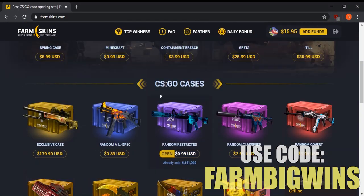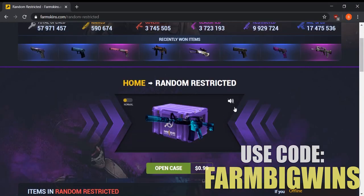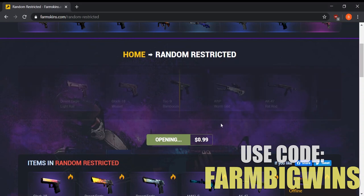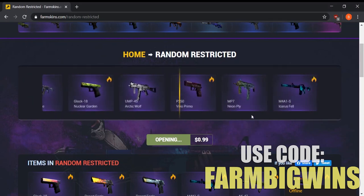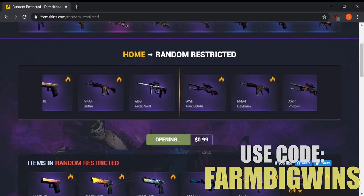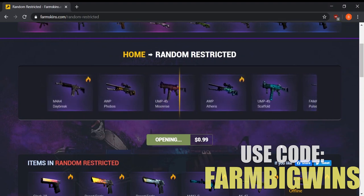Let's start off with the normal CSGO cases and do a random restricted case. I'm going to turn off the sound because it can get kind of annoying — you can set it to normal or fast depending on how quickly you want to open cases. If you want to open like 50 of them you can put it on fast mode, but for this video I want to see it roll. There are a bunch of hot skins as well as expensive ones in here.